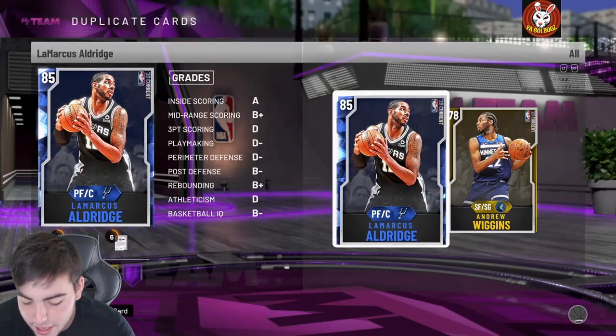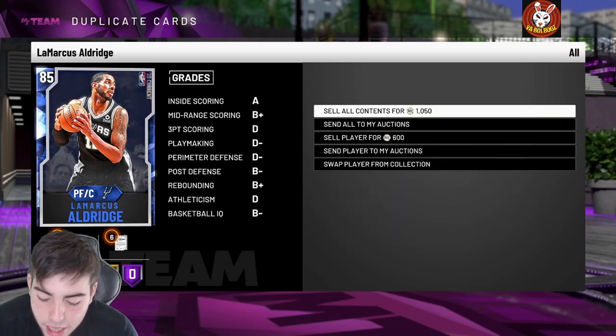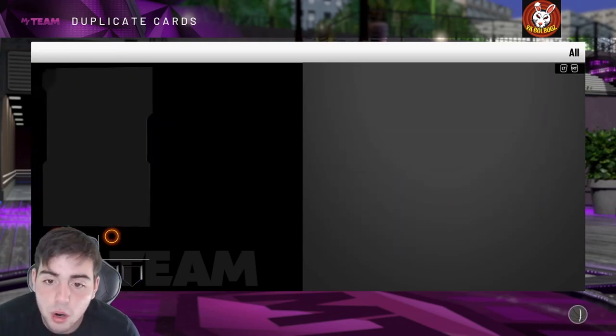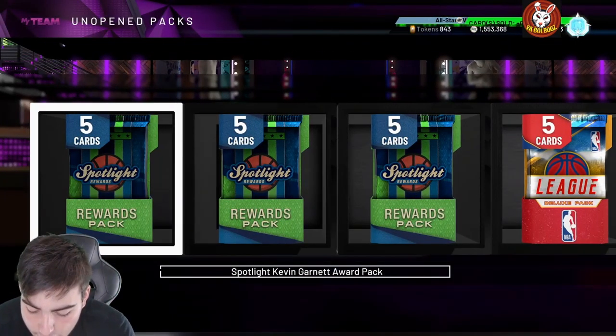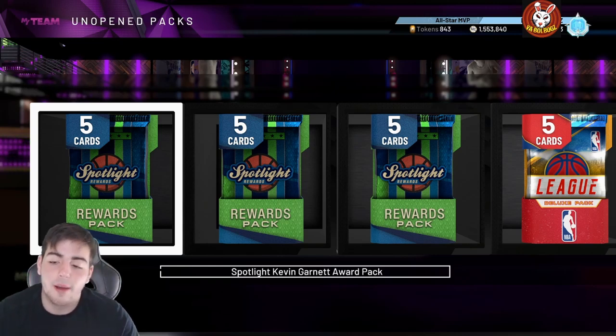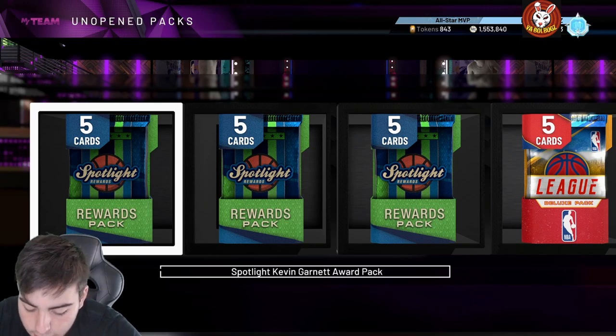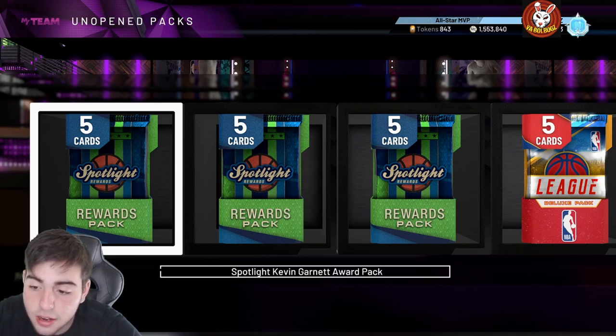If you guys get anything, let me know down in the comments. The next code is: april-packs-or-tokens. That's pretty much the codes — we also got one more: 50-token-drop. That's it for the codes — three locker codes for you guys that you should definitely type in. Pretty solid, hope you guys get something good.